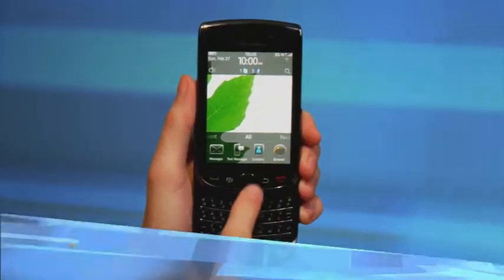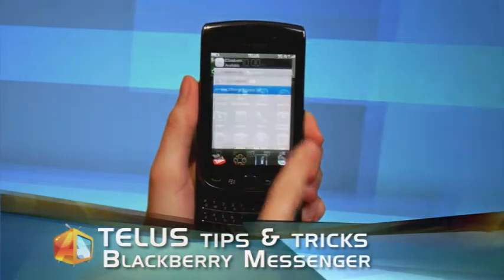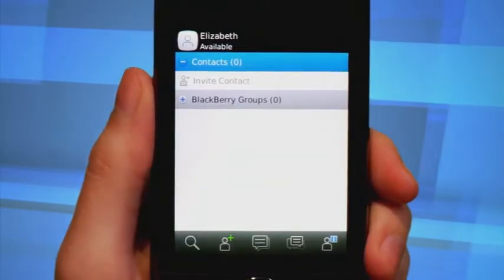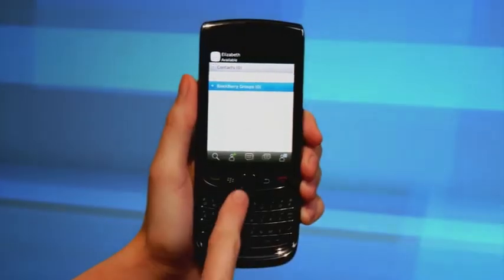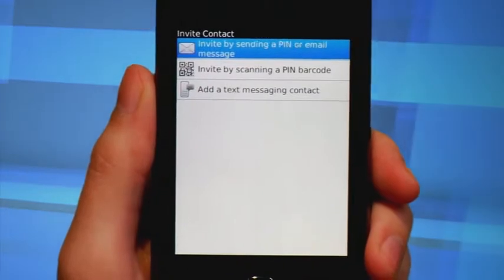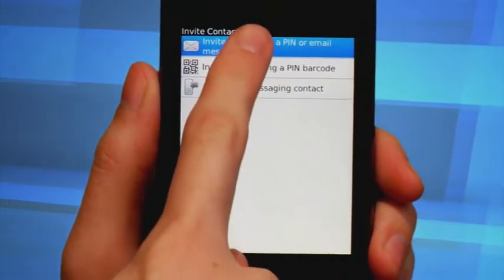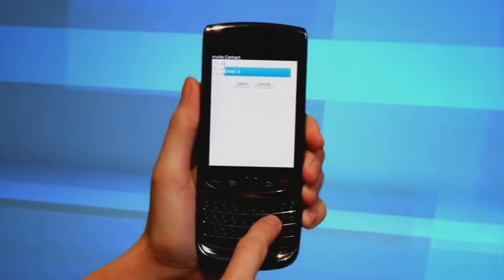Add friends and send messages to your contacts using BlackBerry Messenger. Follow these simple instructions and you'll be sending BBM messages in no time. The process begins on your home screen. Click the menu key and then select the BlackBerry Messenger icon. On the contact list screen, click the menu key, then invite contact. Select invite by sending a PIN or email message. Enter a person's email address or PIN number and then click send.